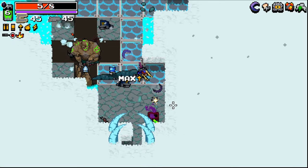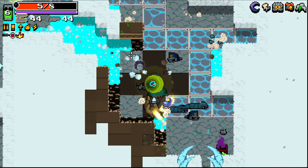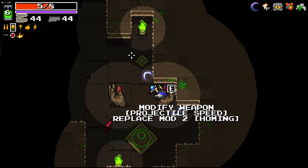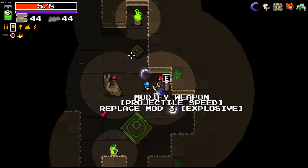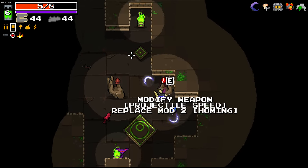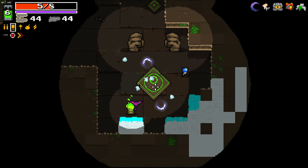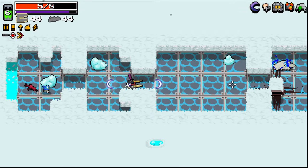Pretty happy with everything I've got going on here. Let's close that up and go through here. Blood or projectile speed — projectile speed could be kind of fun. Let's go with explosive... we'll take that off because that's dangerous. Projectile speed could be kind of interesting — I'm curious to see how this pans out with shotgun shoulders.